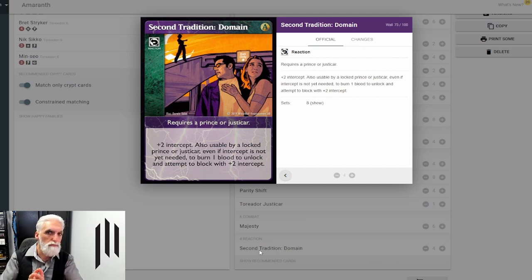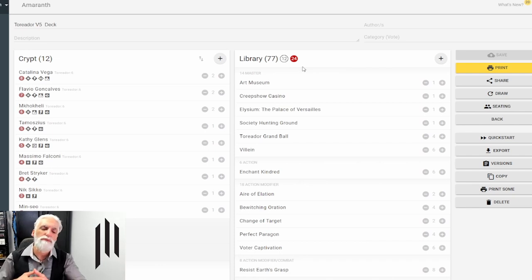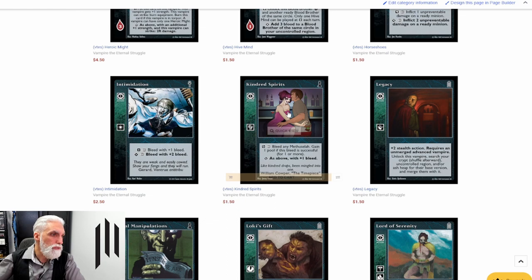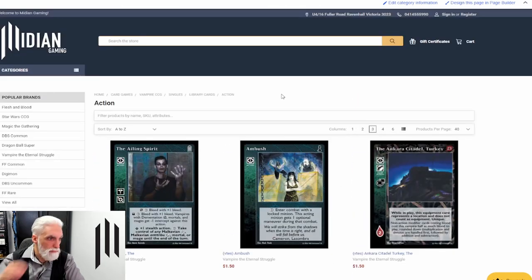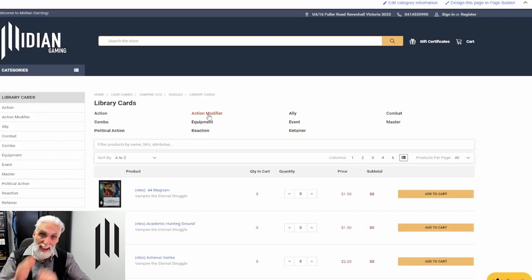I wouldn't use Second Tradition to stop normal bleeds. If your hand is set up to bloat like crazy and it's dangerous to stop one bleed coming across, maybe just let it through and keep these cards for where they matter. You might be going so well you don't care about blocking. We're up to about 82 cards and haven't taken anything out — I did say from the start it was a very good deck. So let's go to the Midian Gaming site to look at card additions.